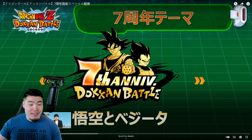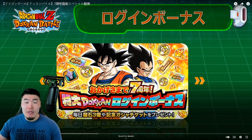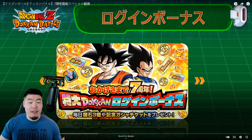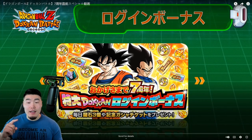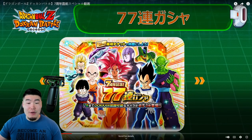Moving on to the login bonus: we got some dragon stones, anniversary coins, Kais, and tickets. There's the regular anniversary ticket for the general anniversary banner, but we also have the return of the rainbow tickets. If things work like they did last year, the rainbow tickets will be usable in Part 2 of the celebration on both the dual token fest banners as well as the Part 2 LR banner, which is awesome.